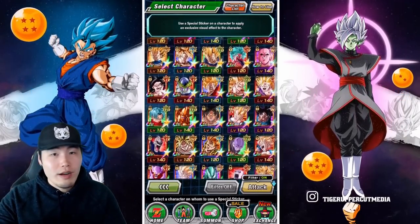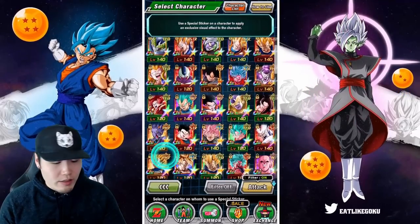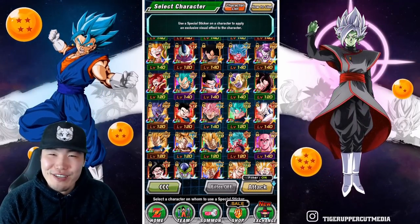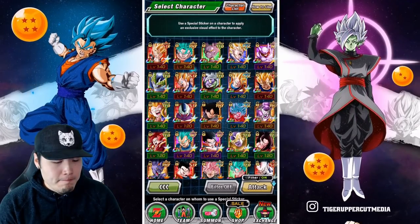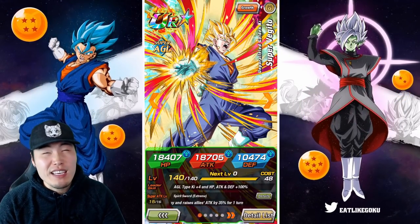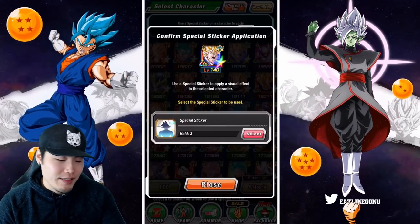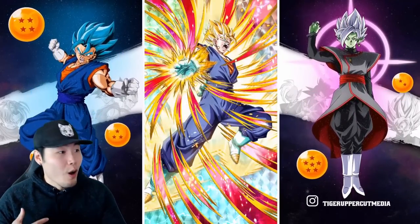Three more and then we're out of here. I was thinking about doing one of the transforming units like the Frieza or the AGL Goku because you're getting five effects at once — great value — but I don't care about them that much. I really like AGL Vegito. He is one of the first Dokkan Fest exclusives I rainbowed. Super Vegito might actually be the first Dokkan Fest unit I 100% rainbowed, but for that reason he gets a sticker too. He's special to me personally.